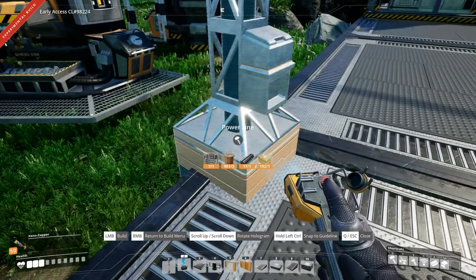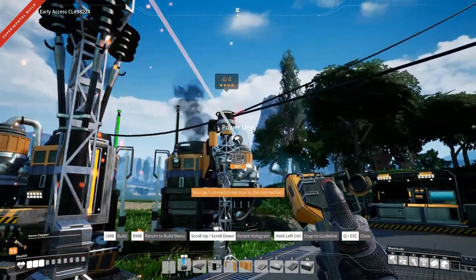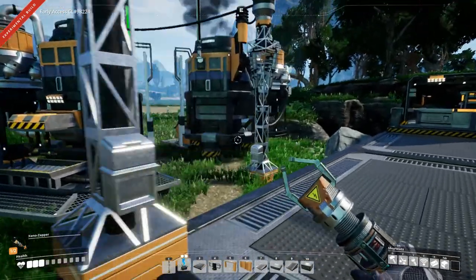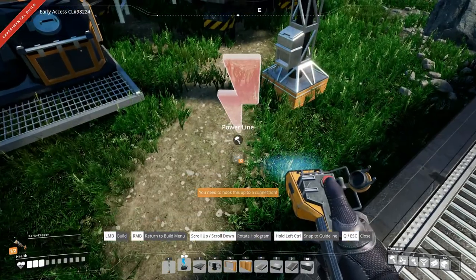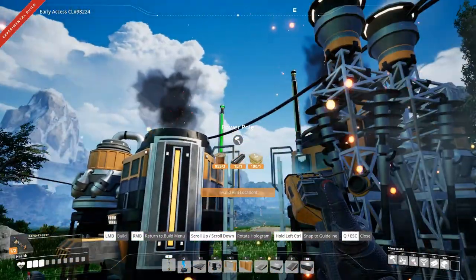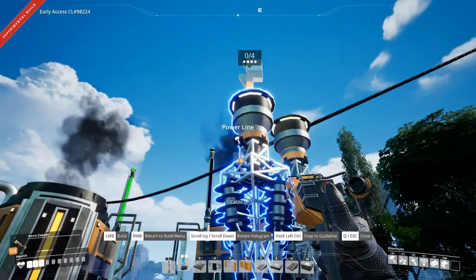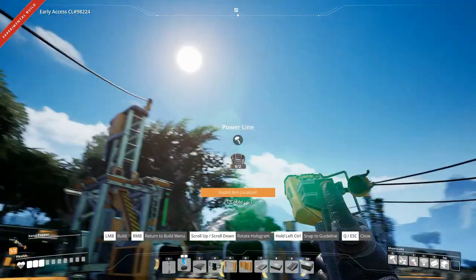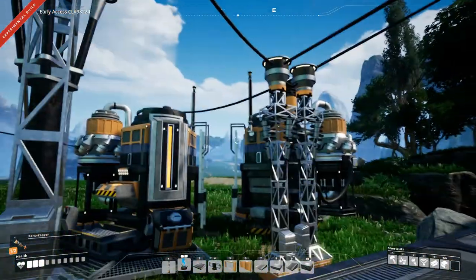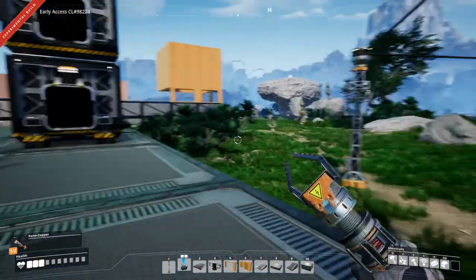Let's stick a power pole here and connect it up. We need another pole here, and then we can just loop that over there, that over there, and that over there. Now everything's shut down here as well.